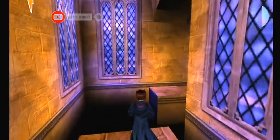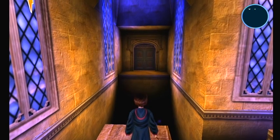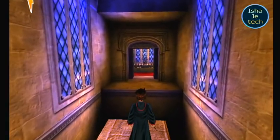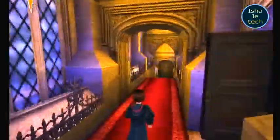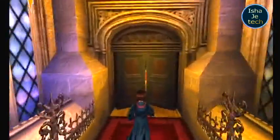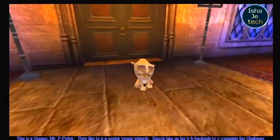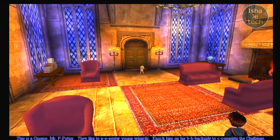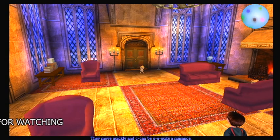Then we will open it — there are no stars. How do we open it? It will open. Now we will go to this gate. There is another gate — here we can save it. He is a gnome, Mr. Potter. They like to pester young wizards. Knock him on his backside to complete the challenge. They move quickly and can be quite a nuisance.